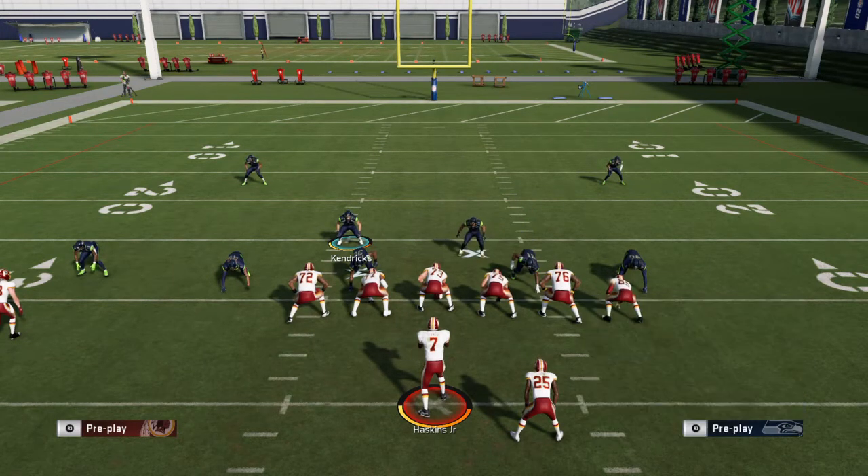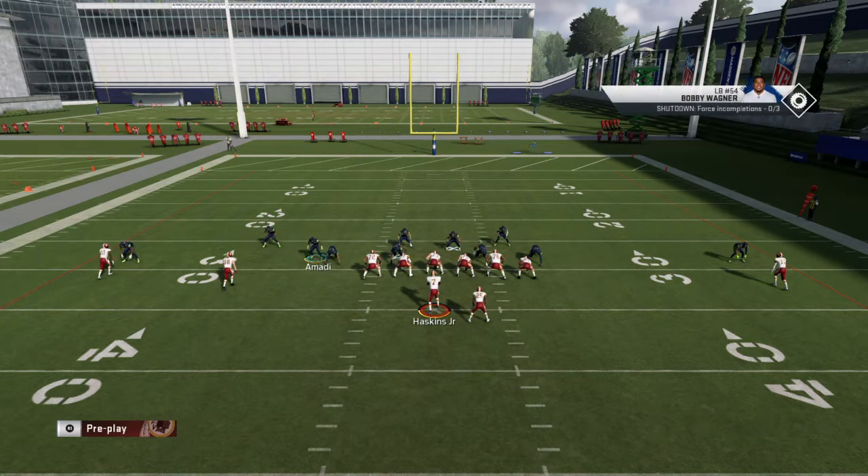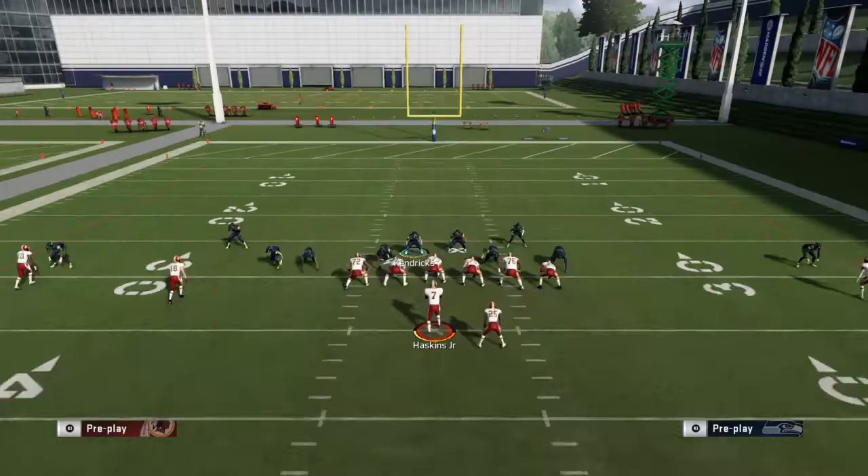Again: spread the defensive line, crash down, pinch the linebackers, blitz all, man coverage everyone, press, and make sure you press your safeties in. Bring your blitzing cornerback right here. Some people like to move the cornerback over and then click off right when the hike happens. You can try that too, but for this blitz I put the cornerback right here — just like the normal nickel blitz — but this one you spread the D-line, blitz everyone, and man up.